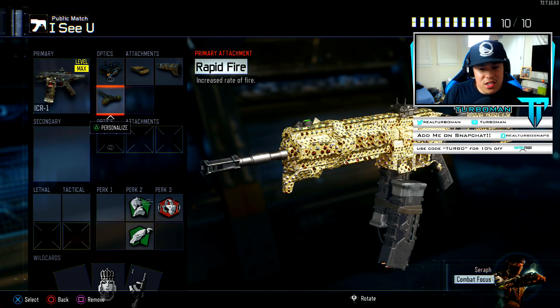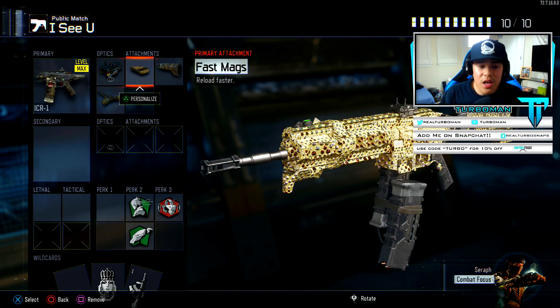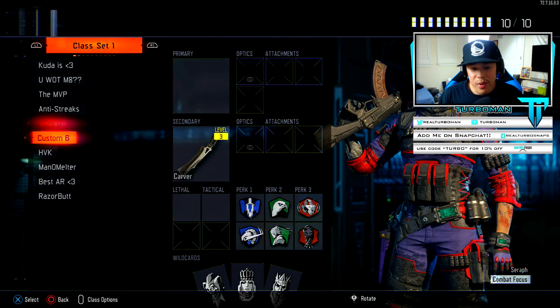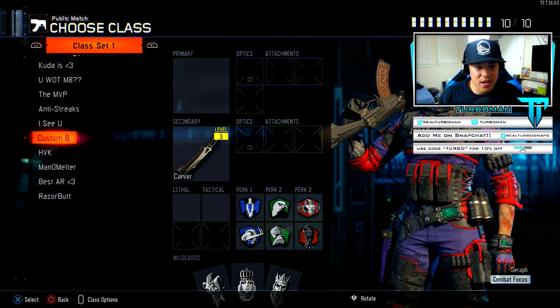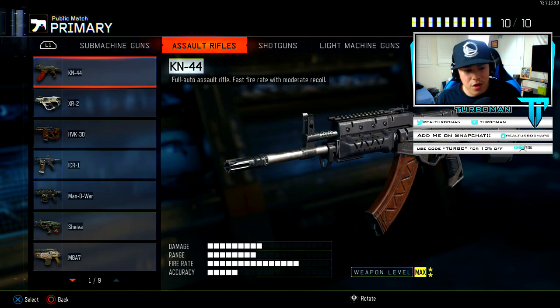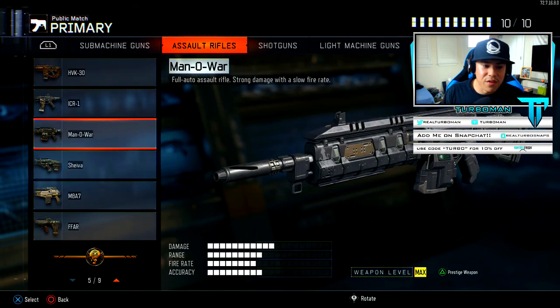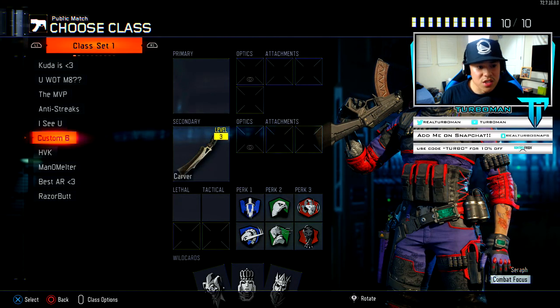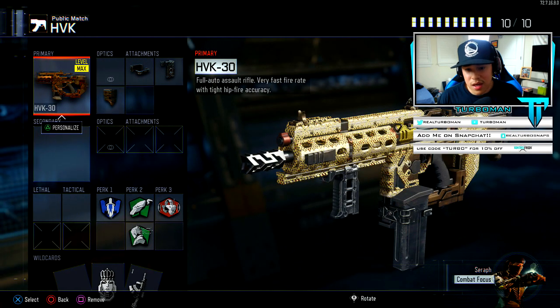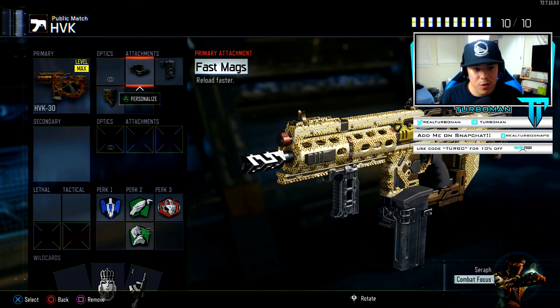Then we got the ICR-1: ELO, fast mags, stock, rapid fire. It's a very high maintenance gun — you can see all the attachments I have to put on it for it to feel great, but it is a great weapon. I just feel like it needs too many attachments. Then I have a custom class — if I feel like using the FFAR or any random gun I'll put it in custom class six. Next we got the HVK — most underrated gun in the game in my humble opinion, as far as assault rifles go. We got fast mags, grip, and stock.